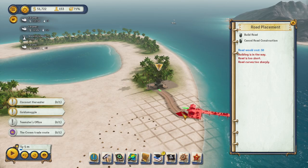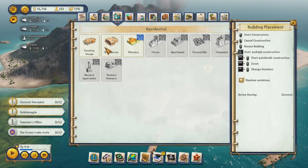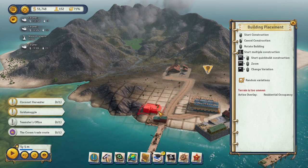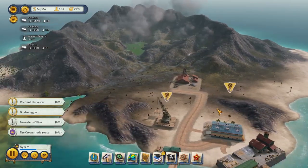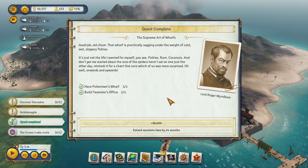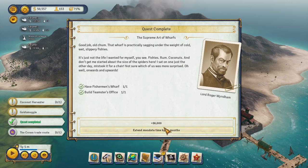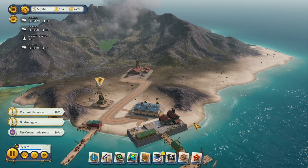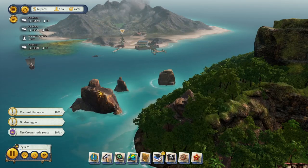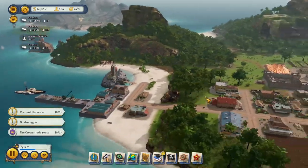Nothing like seeing an SOS sign on your way to work. Let's build a house over here — people want to live close to their work. Can't build it here because of the hill, so we'll drop it there. I'm going to take the 24-month option, just to be safe. We're working on the gold smuggle. Crown trade route and coconut harvester are both being worked on — good progress.